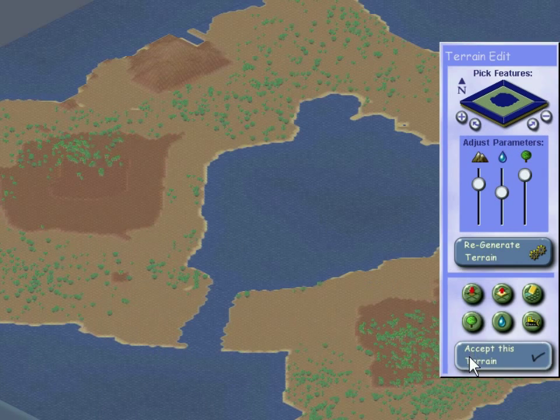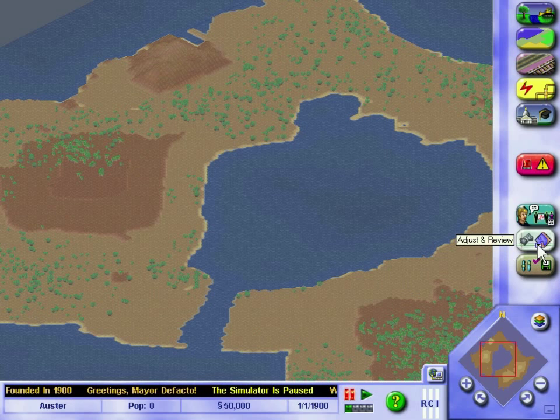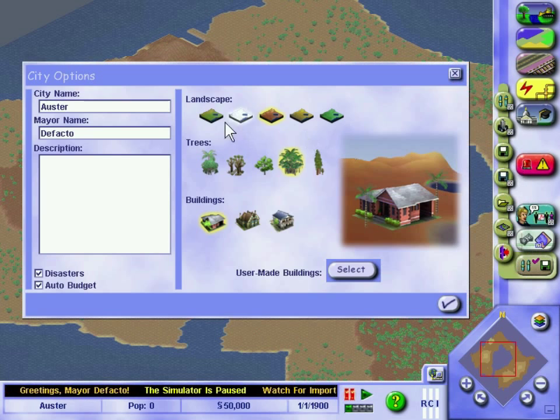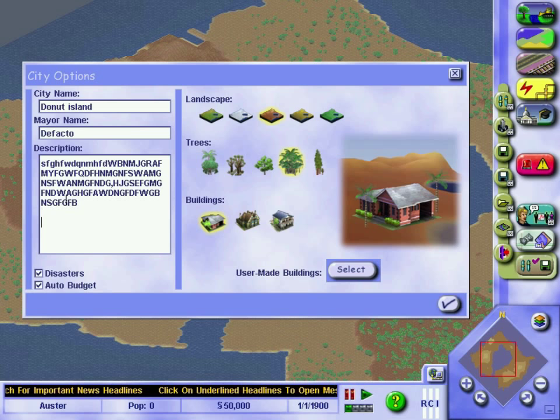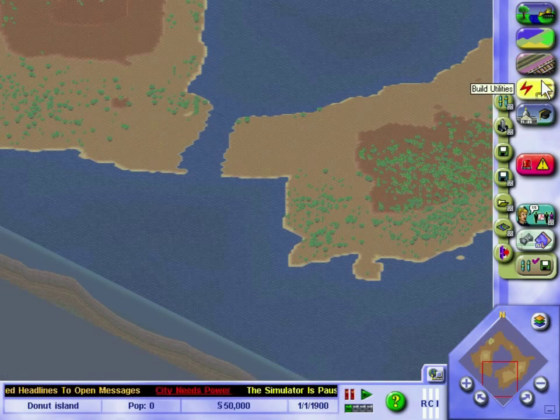Donut City — terrain accepted. The simulator is paused. Use this time to lay zones, set up initial infrastructure, roads and utilities, then unpause and your city will come to life. First things first, I'm going to go into the city options. We're not calling it Austria — we're calling it Donut Island. Description: Donut Island, the best city in the world.